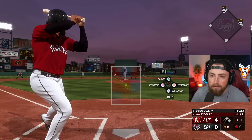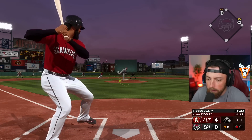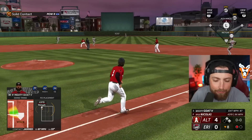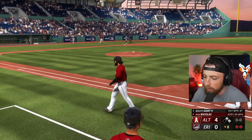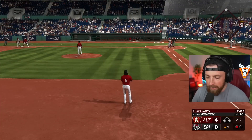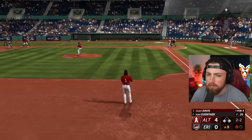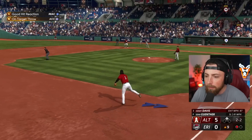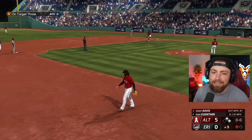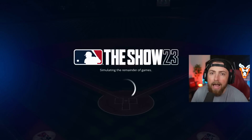We could hit a three-run bomb and get within one here. We miss it — I was a little late. The contact was pretty good but the timing just a little bit off. Four to nothing, top of the ninth. We're not winning this. I still don't know if I want to use that throwing interface — I might change it to button accuracy or something. Under settings, gameplay — under controls, throwing interface. I can't figure out how to change it. I used to use button accuracy but I can't find it.